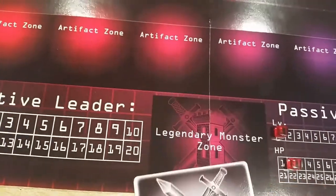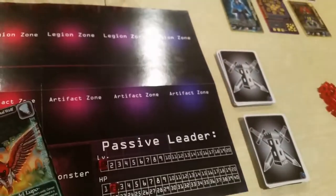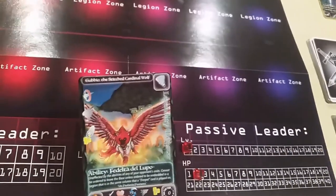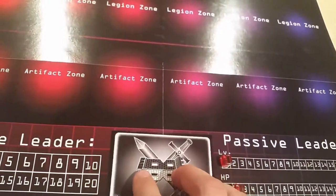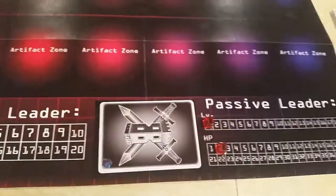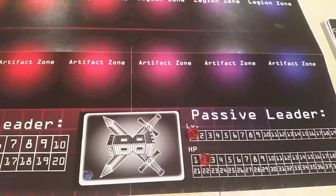Here you have your legendary monster. If you recall from the deck showcased in a previous video, this was the designated legendary monster: Gubbio. I'm going to place that face down because you don't have the necessary materials to use it yet, and you don't want your opponent to figure out what monster you're using.